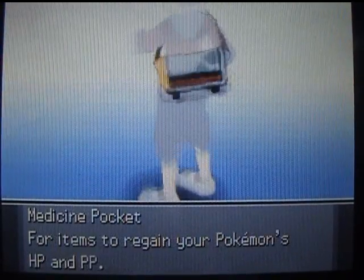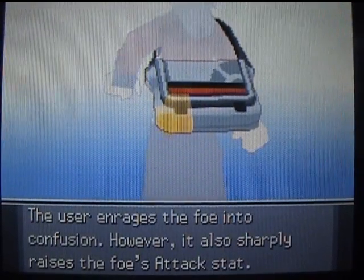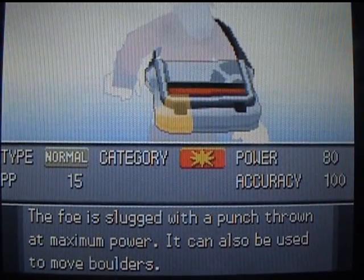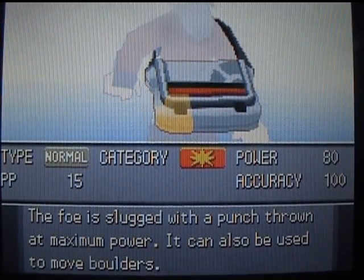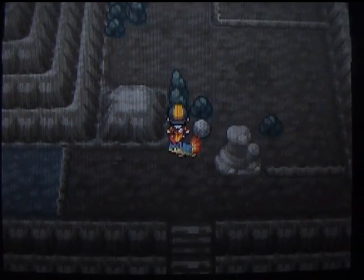I actually know who I'm going to teach Strength to. I have a lot of moves so I'm not sure which to replace. The best physical attacker would be Heracross — because my Heracross is that awesome. Let's get rid of Headbutt because it's only 70 power and it's a Normal-type move.